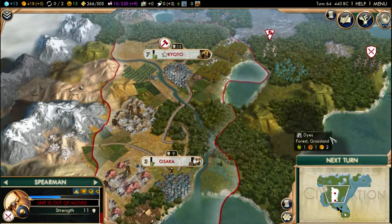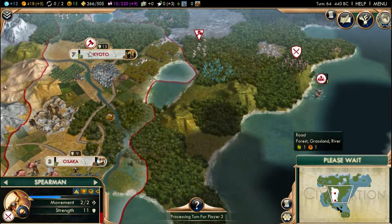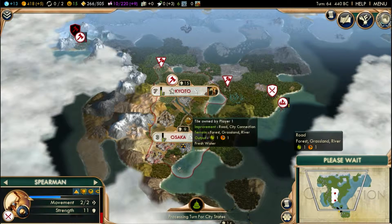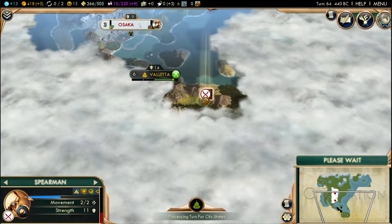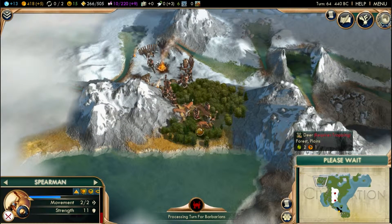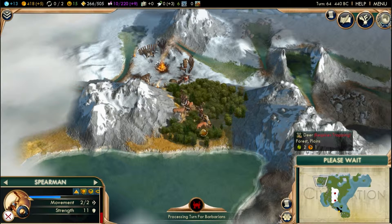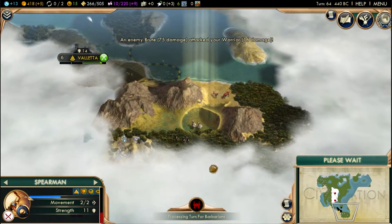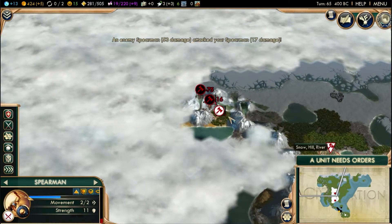Looks like everything else is done, so let's switch to next turn. Alright, they left my people alone — oh, because they're attacking something else. Come on, push them back! Don't let them get us. So they died? And now these people are attacking me — I thought they were just attacking people to the south. My people in the north actually survived and they're spawning more.